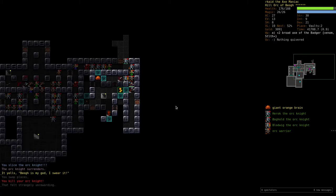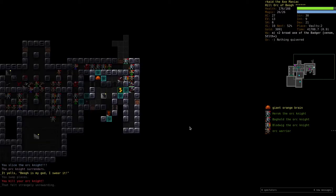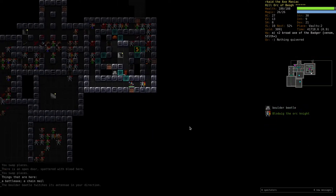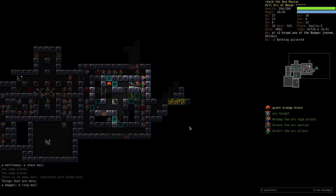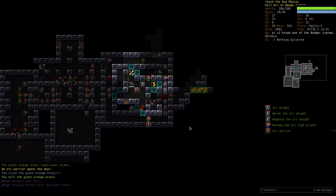That's strangely unrewarding. It looks like Beogh doesn't hate me. We have to enter here. He's feeding on my brain. Ur-Turk got improved armor.